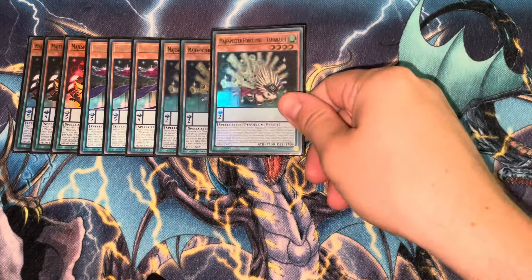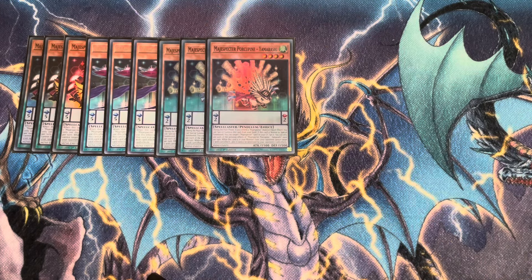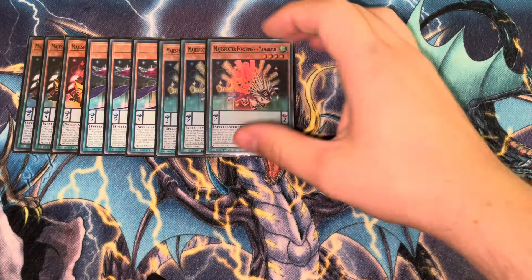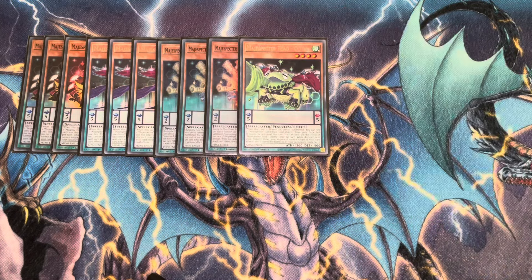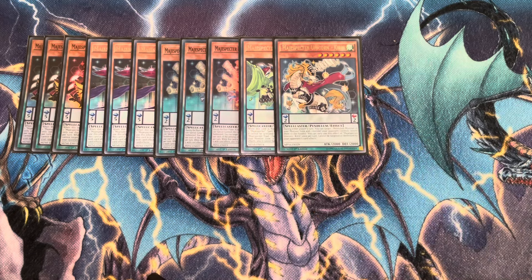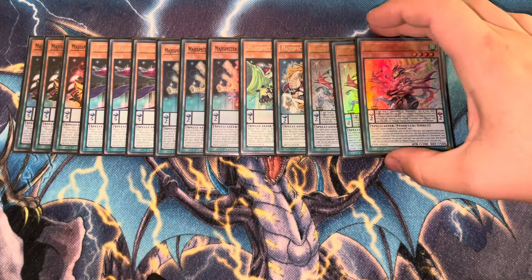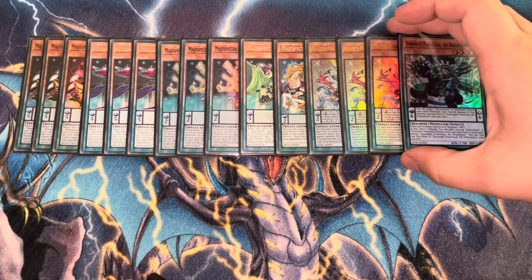Being able to bounce the Porcupine with Kieran in grind games and keep resummoning it to reset your cards — this single-handedly just carries. Playing one Ogama, one Kieran, and also a small Draco Slayer engine of three Majesty and one Dynamite. That's all I'm playing for engine.